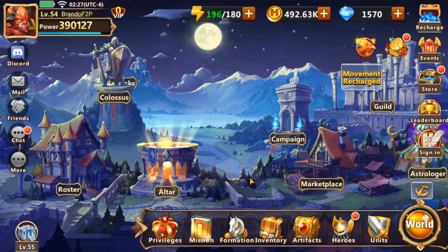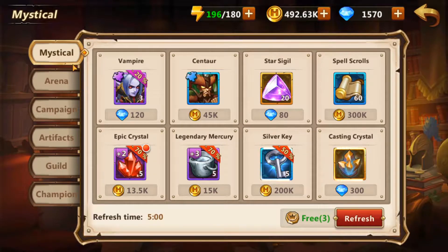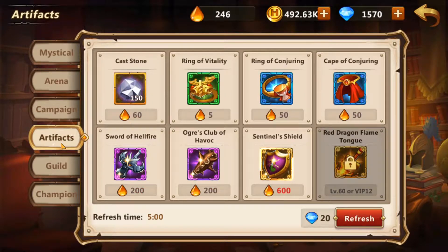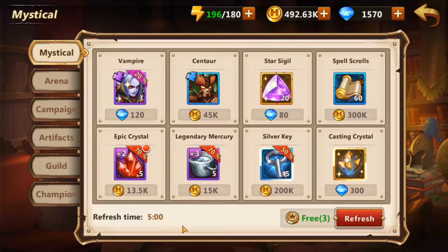Now, the marketplace — there are a couple of different tabs right here: Mystical, Arena, Campaign, Artifacts, Guild, and Champions. Let's go with some of the basics. For the Mystical tab, you can purchase items with gold or with diamonds. You get gold by completing chapters or by purchasing it.